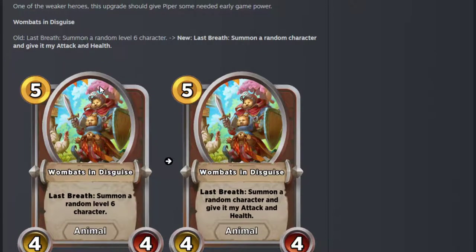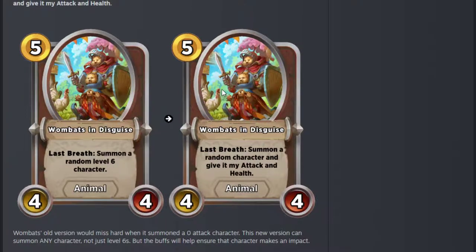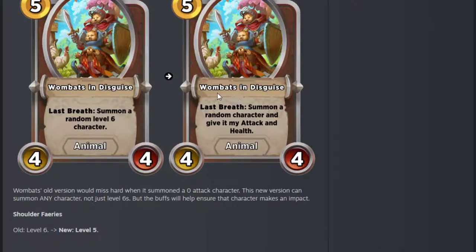Wombats are interesting. The old version would miss hard when it summoned a zero attack character — just 1-1s, which was terrible. It used to summon a random level 6. Now it's a random character and it gives it its attack and health — 4-4 or 8-8 when upgraded. That can be a lot, and you could have it buffed by Bear Stein, Ring of Rage, all these kinds of things. Friendly Spirit might have buffed it too. It seems a lot stronger actually. The whiffs were just horrible when you'd get a 1-1 Shoulder Fairies or a 0-20. It's great that the low roll is removed.